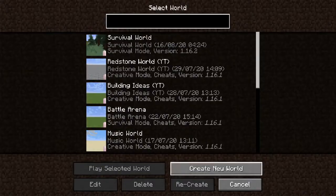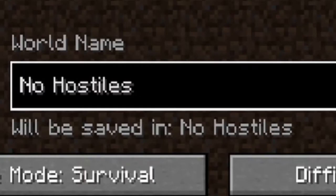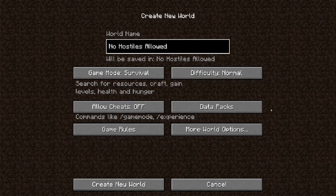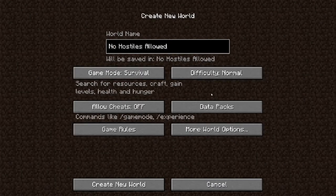I think it's about time we get into the actual if-challenge and see what we can actually do with it. World name: 'no hostiles allowed.' I think it's a pretty good name — pretty fitting, I must say. And because I want to keep things simple, I want to make it so that all of the factors are set to default, so nothing's going to be changed in the bonus settings whatsoever.